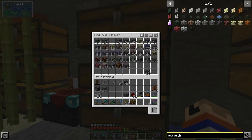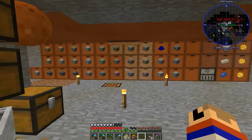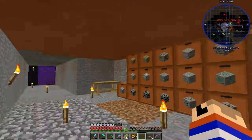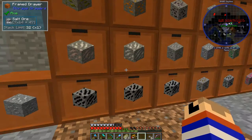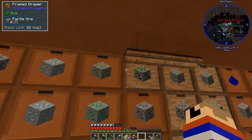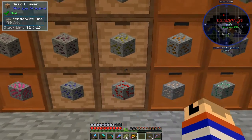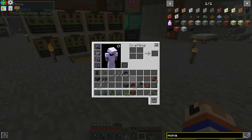Going down another rabbit hole, huh? Monazite ore — not in that chest, or that one, or that one. So we're going from a max of 90 RF a tick to 150 RF a tick. And then I can do kind of what I did before and steal the efficiency catalyzer out of that one for now.